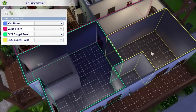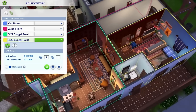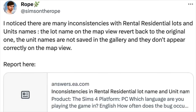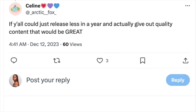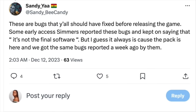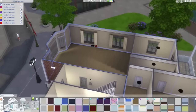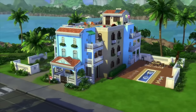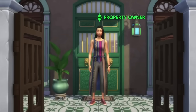We do know For Rent has unfortunately been very buggy and very glitchy. Many users have been having so many issues to the point where they can't even download or play the game. A lot of Simmers have taken to Twitter to discuss and announce their concerns, and I do not blame them. There are even videos of severe lagging where people cannot go into build and buy mode to create the townhomes, condos, or apartments of their dreams.